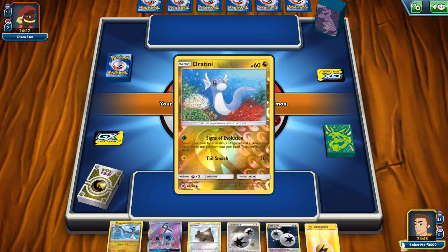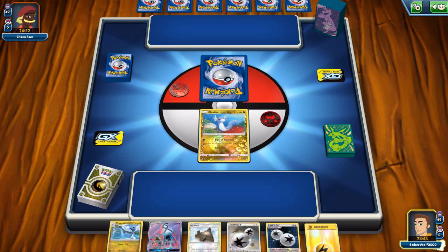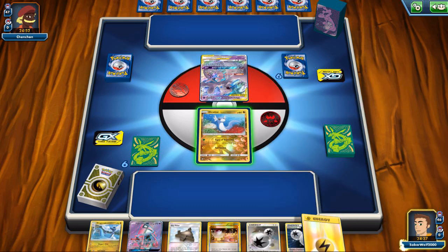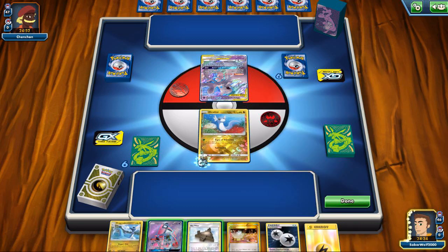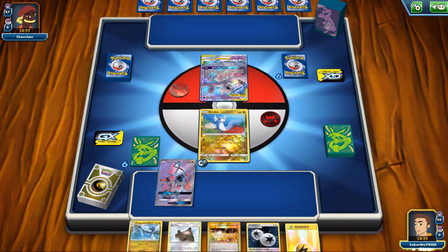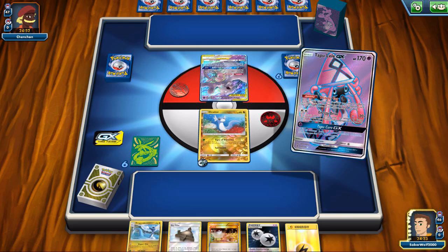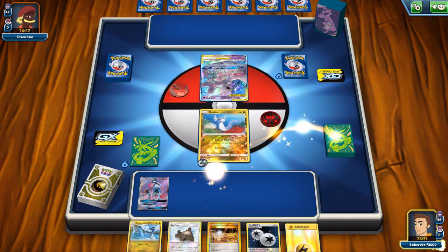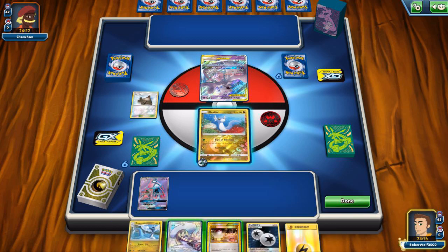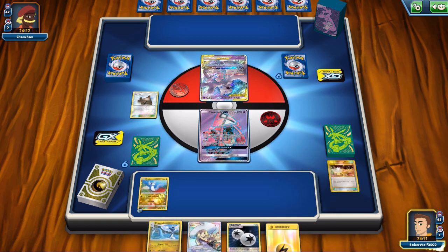Opening up with my Dratini here, since it's the only basic Pokemon besides Tapu Lele GX. We've got to keep the Lele in hand, play it on my turn so I can grab a Supporter. Straight up, my opponent is going to open up with the new Mewtwo GX, another new card from Unified Minds. It definitely has a lot more potential than something like Dragonite GX. Because of the ability Perfection, you can do many rad things, like my opponent is going to show us here — make use of many different Pokemon.